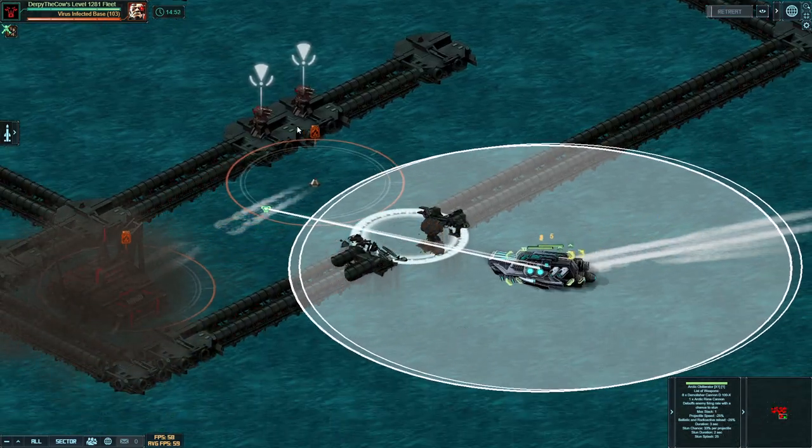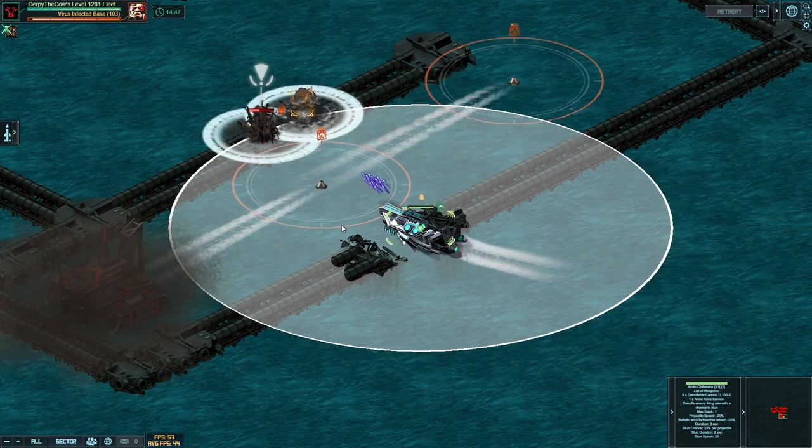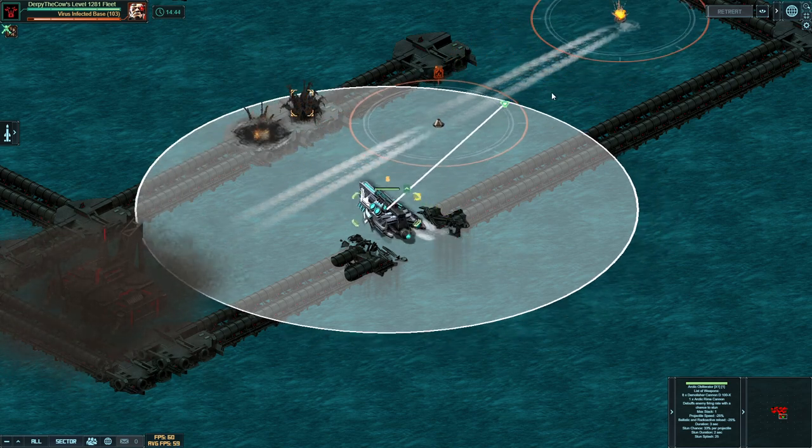The first thing you want to do is kill these random two turrets while staying outside the range of these little orange mines here. That is very important — you should never be hit by those mines.